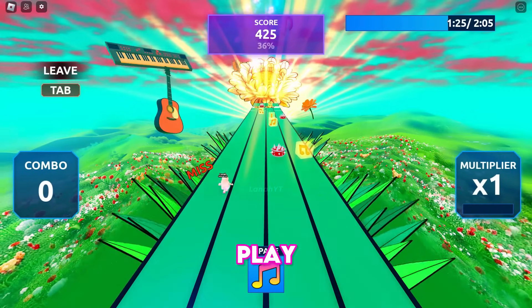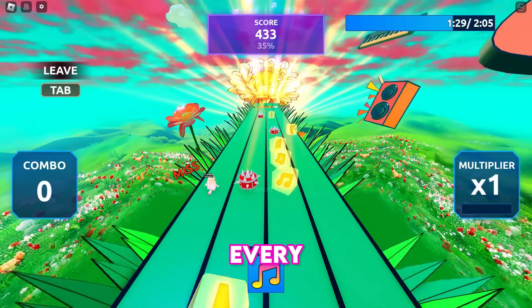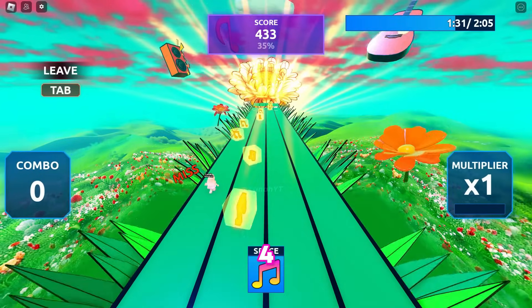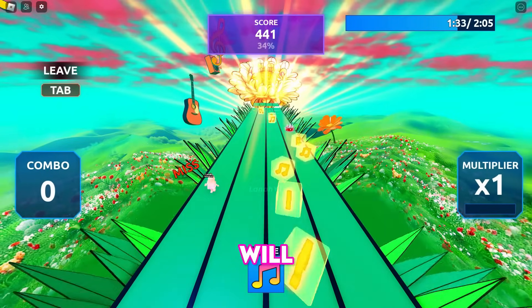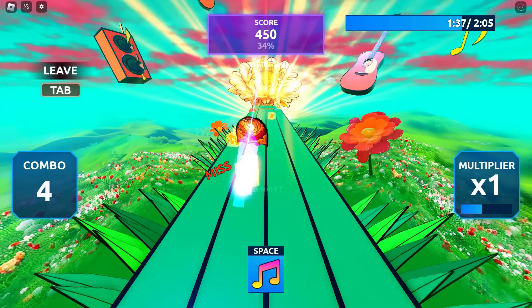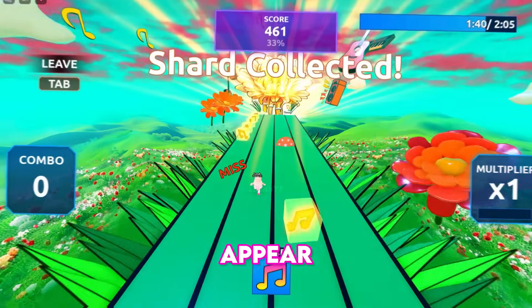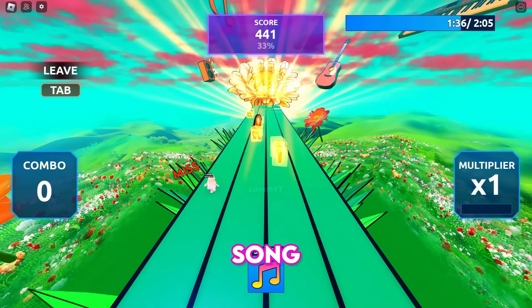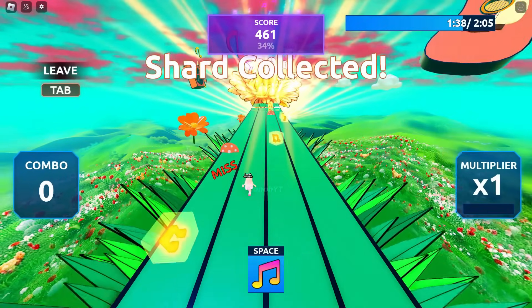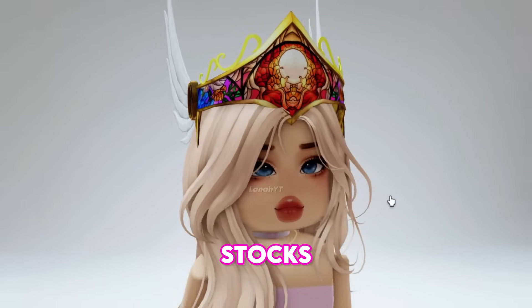You must play several rounds to collect all 10 shards, and they do not appear in every round — they appear every 4 to 6 rounds, so it will take some time. When you collect a shard, a notification popup will appear. Keep replaying the event song until all shards are collected. The Stained Glass Valkyrie Helm has 5,000 stocks and is worth getting.